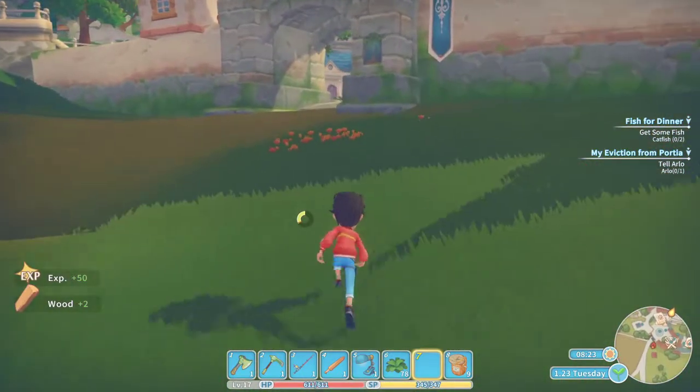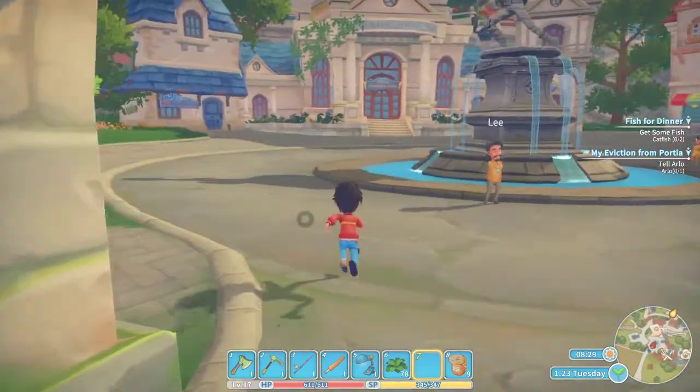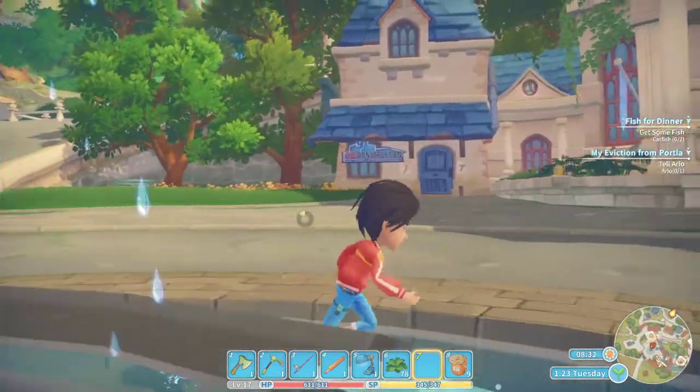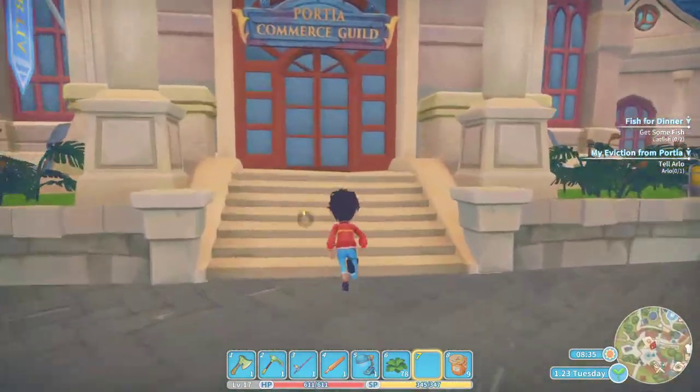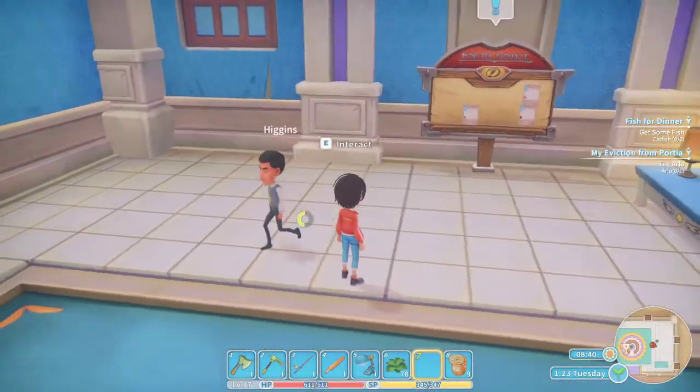We're going to have to figure out where the second abandoned ruin is. I don't know - maybe it's the second floor of this ruin, I'm unsure. I also need to talk to Arlo. So if I could get a mission for Arlo, that'd be ideal. I need a mission for Arlo. Higgins, what we got?